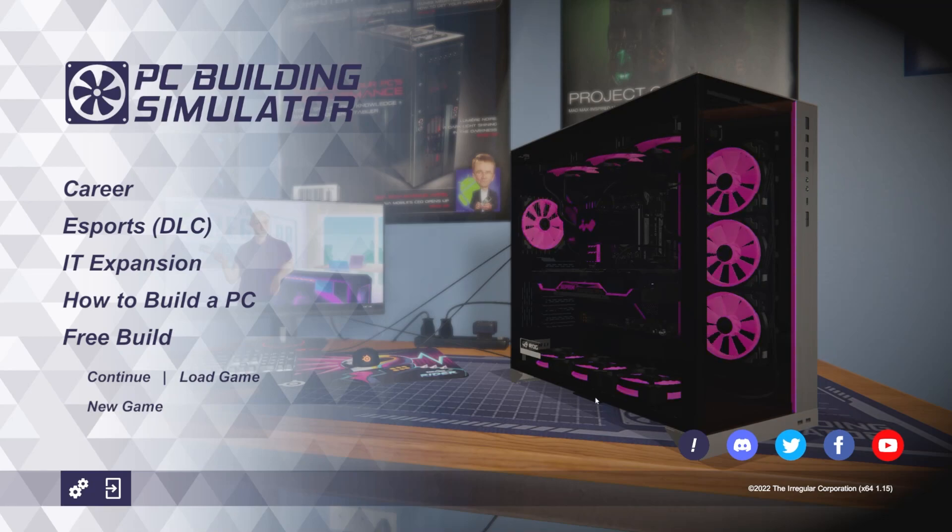Welcome back to PC Building Simulator. We're here on the home screen, which means it's update day. We just got version 1.15, which you can see down here, and it's going to bring a bunch of new parts and a few other things. We're going to go through and talk about everything that's new in the update.